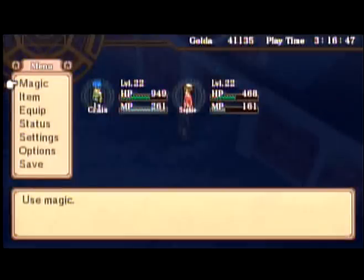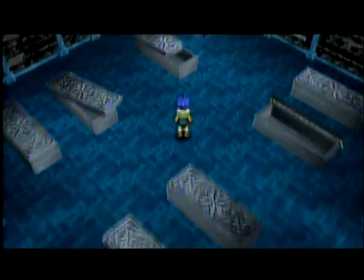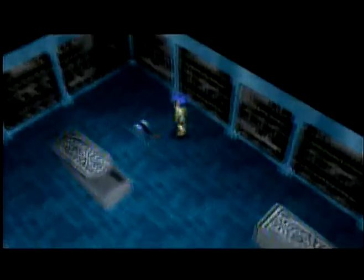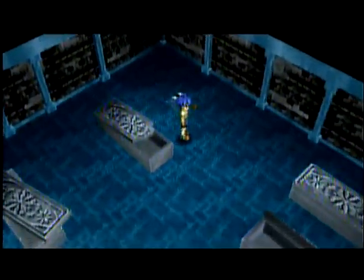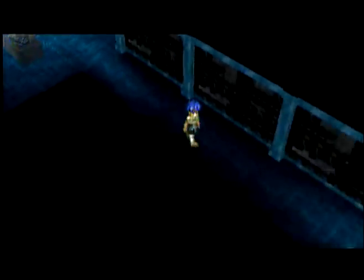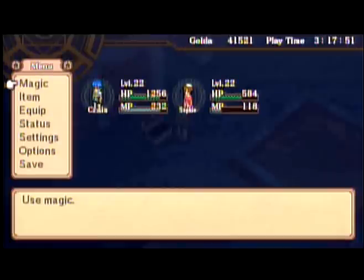Let's heal up a little. That should do it. I have a few new magics on the other file — Sophie learned a magic where she could repel monsters. Now, the Arcanum of Dark, I grabbed that before too. It increases hit ratio, so I'm going to give it to Kreis.